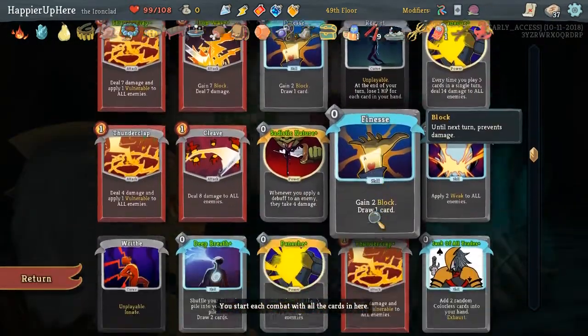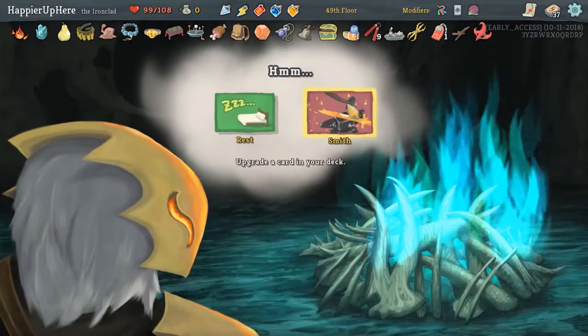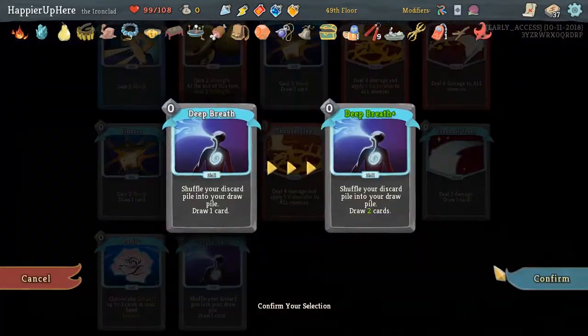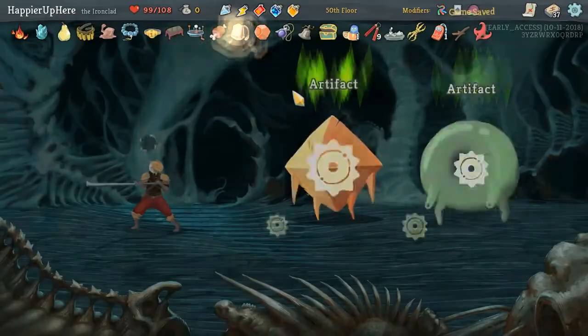We are losing our 25 points from the Darkstone Perry because we had five Curses. Oh, never mind - we still have four. Let's upgrade the Deep Breaths - well, we have one more opportunity.